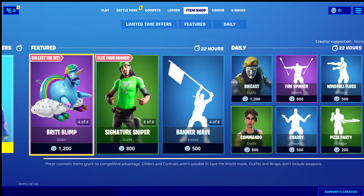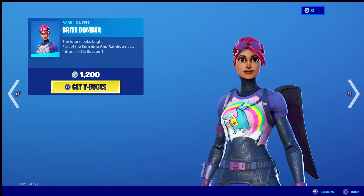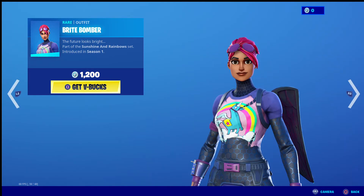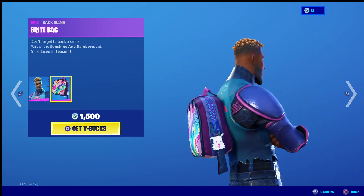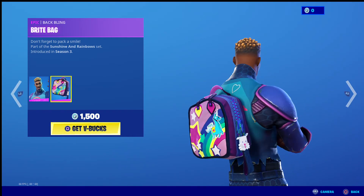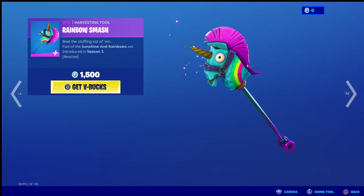Alright, continuing the item shop series yet again. Bright Bomber is back for like the billionth time — it's a pretty good skin though. Bright Gunner is back, along with Bright Bag — he's alright, I'm not really a fan. I'd only buy it if I was getting Bright Bomber so I could get the backbling.